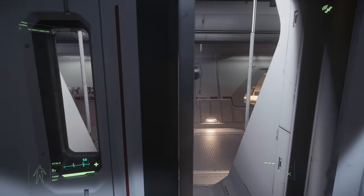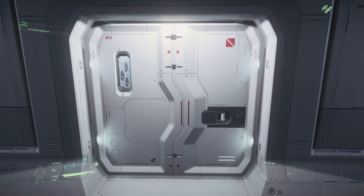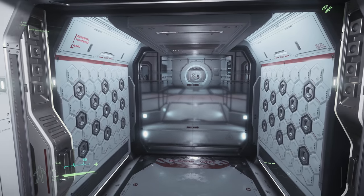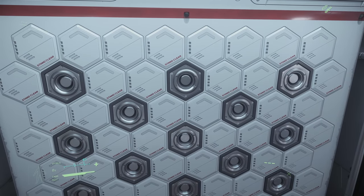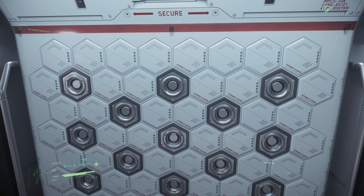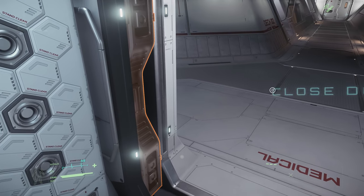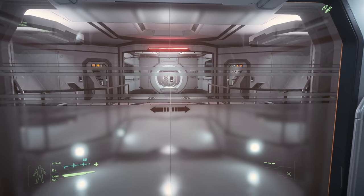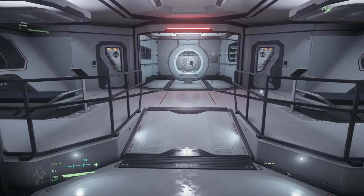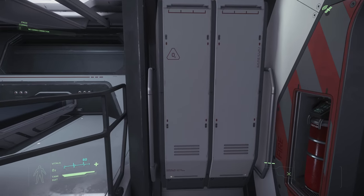Next up, the medical bay - this is pretty cool. There's actually a decontamination room with the medical bay. When you go in this door, if you look on the wall here, this is decontamination. I don't know if decontamination happens as you just run past - maybe it's that sort of technology - or maybe the door actually closes and mist comes out to decontaminate you before you can open the next door.